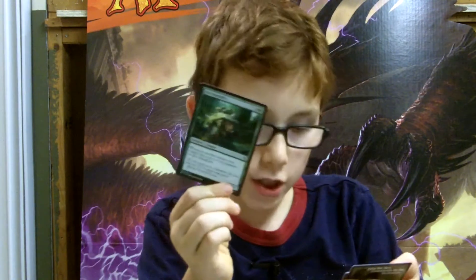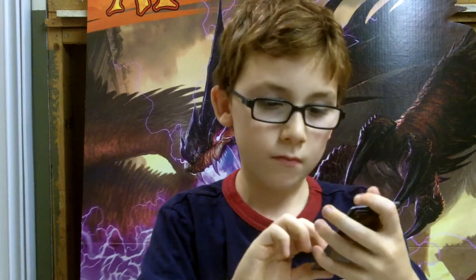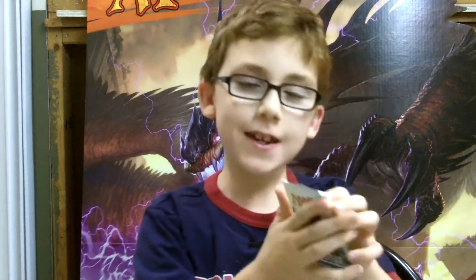Now we're at uncommons: Rot Shambler, Coastal Discovery, Path Away Arrows, From Beyond, a Forest, and a Token Core Ally. Now on to the next pack.